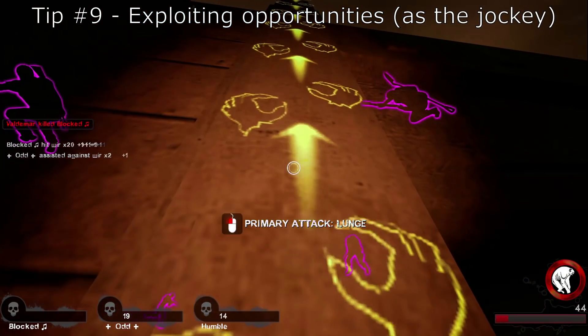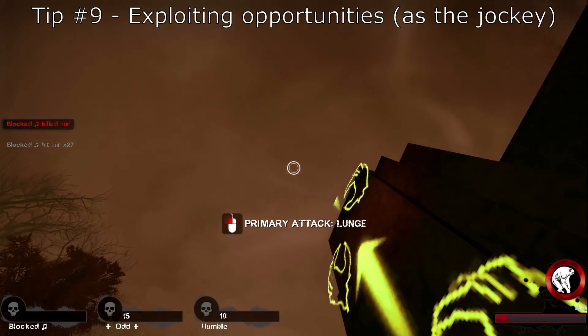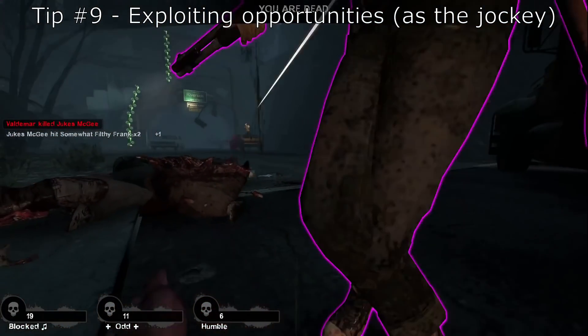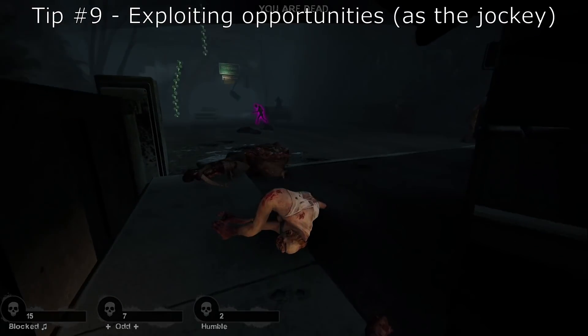We kept up the pressure so much that Francis actually died from all the commons on him. Using all of my little evasive tricks — jumping, hopping, using the zombie ladder, speed laddering — it all leads to a very difficult challenge for the other team to deal with.